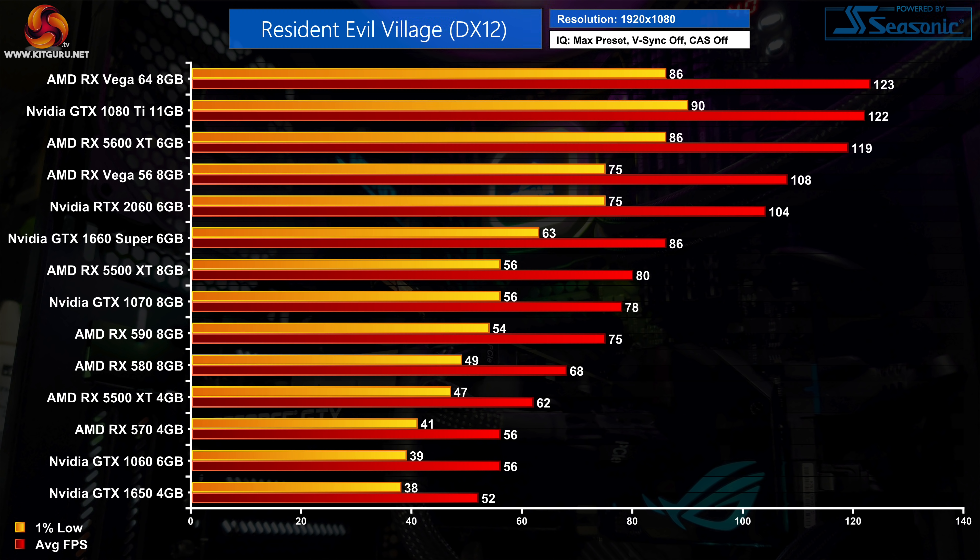Kicking off with the 1080p results, as we ended up benchmarking a total of 27 GPUs, I've split the chart in two and will start with the lower performing cards. It's great to see that all of the GPUs we tested, going back 3 generations, were able to keep the 1% lows above 30fps. Even with the GTX 1650 you're getting a playable experience at 1080p with max settings. The 4GB RX 570 and the GTX 1060 6GB are also doing well, both averaging 56fps. There's a clear benefit to having more than 4GB of VRAM though, as the 8GB RX 5500 XT delivers 80fps on average compared to 62fps for the 4GB model.